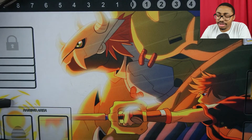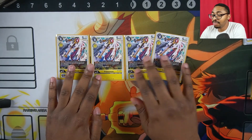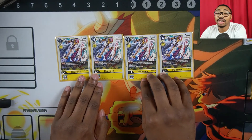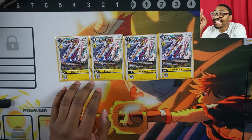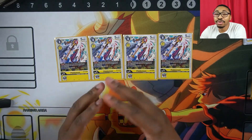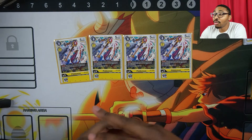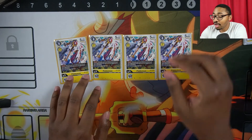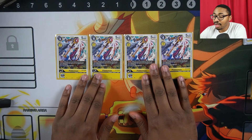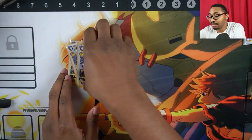Now let's talk level 4s. First: four Pedomon — a level 4 blocker that only costs one to Digivolve. That's the key. We use this for a cheap blocker on the field and also to turbo into our Lord Nightmon or other level 6s faster. Note: whenever it attacks, you lose two memory, so we usually don't attack with it unless it's for game.